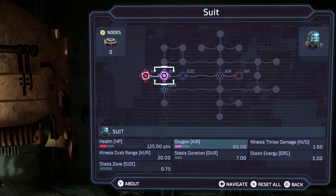Achievement unlocked. Complete. Welcome aboard — complete chapter one on any difficulty setting. Chapter one: New Arrivals. Complete it. Chapter two: Intensive care.